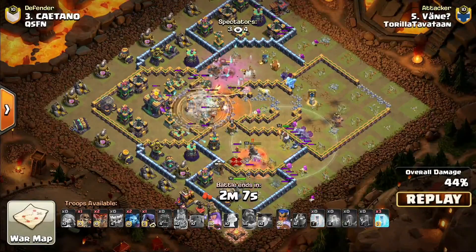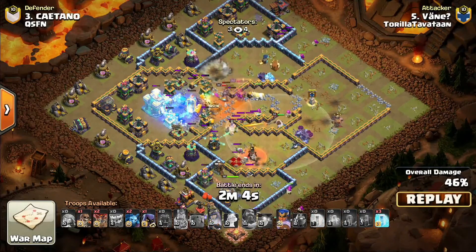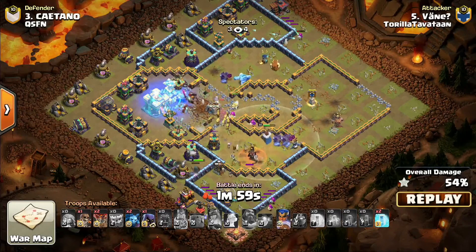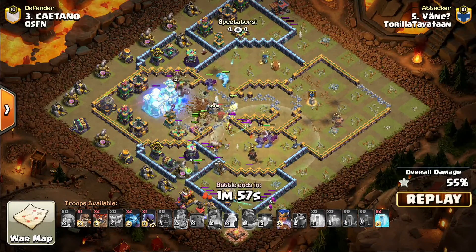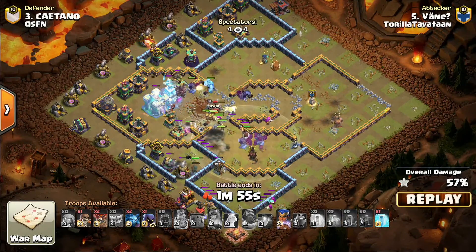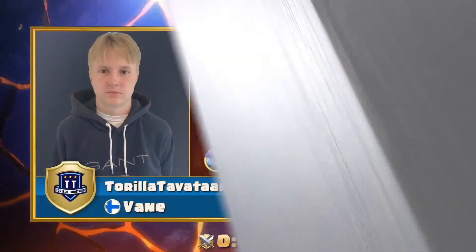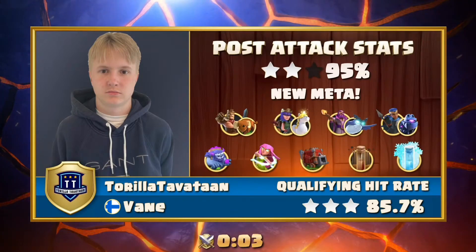He was able to take the town hall down but unfortunately couldn't finish off the top side by that archer tower - what a great effort. Now QSFN is going to say: if they're going to come with this type of attack strategy, they obviously did not test their bases for something like that. So now they're crossing their fingers that the bases can hold for whatever else Thora Tavatan is coming up with.